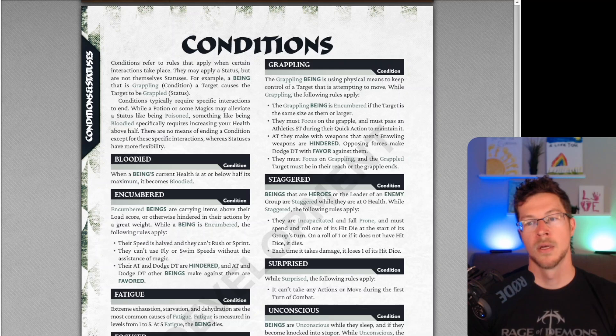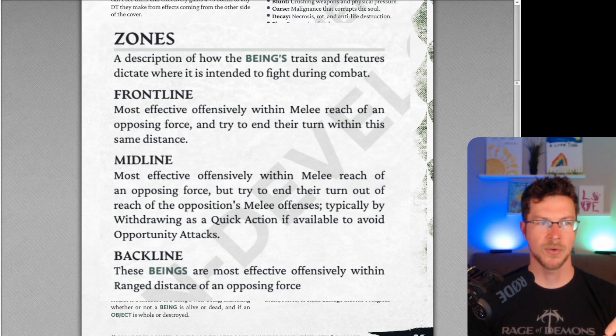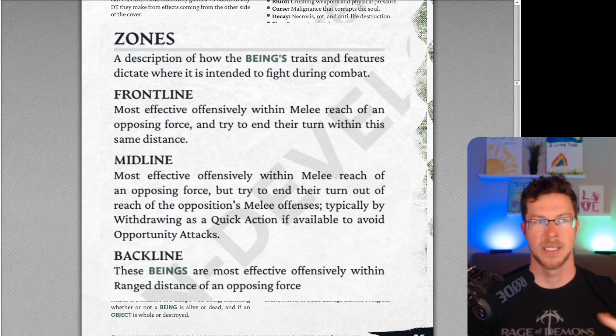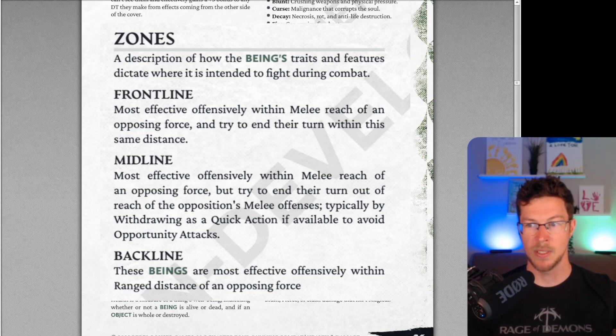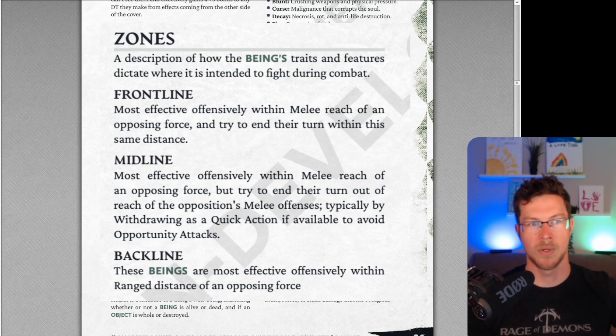The game talks about zones in combat — frontline, midline, and backline. These are thematic in nature. Frontline is being in the mix with monsters, going toe to toe. Backline is being as far away as possible. Midline is almost like a skirmisher who wants to get in and out on their turn, using withdrawal a lot to avoid counterattacks. They also tie these concepts to the monsters — the GM section teaches you what each monster wants to be doing. This would really help new GMs understand tactics: 'Oh, this is a midline monster — I want to be in and out and skirmishing.'